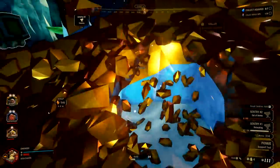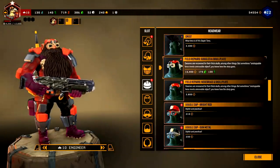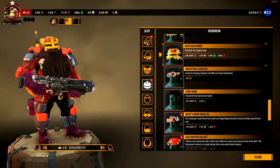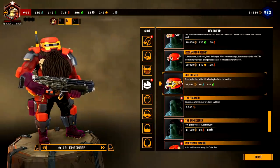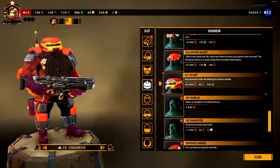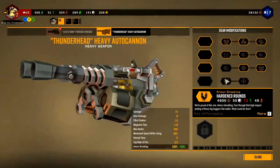The voice lines and banter between the characters are all decent — the taunts, cheers, all good. The sheer staggering amount of customization you can unlock and earn is unreal. There's no doubt you can end up looking unique compared to everyone, and it all perfectly fits the dwarven image. There are microtransactions for looks, but that's it — none affect gameplay, and given the sheer amount of cosmetics earnable through normal progression, I wasn't bothered in the slightest.